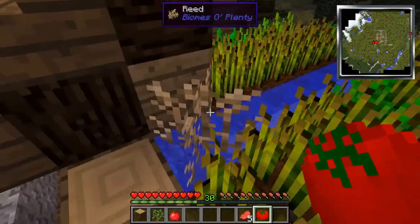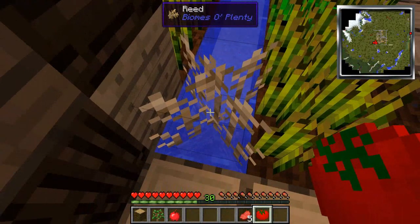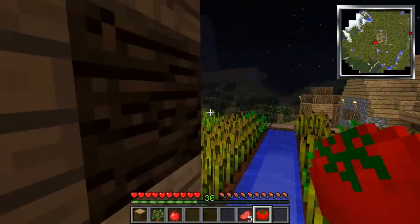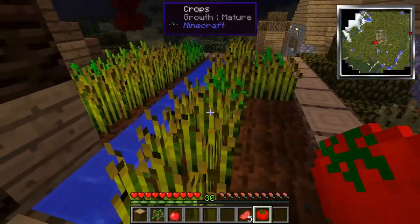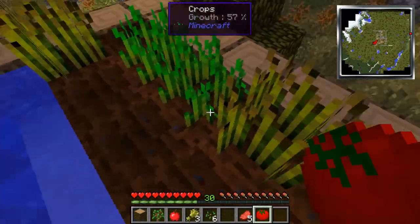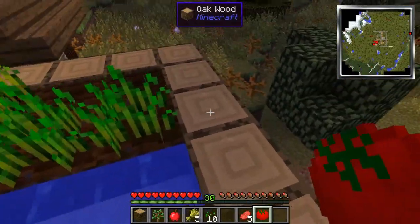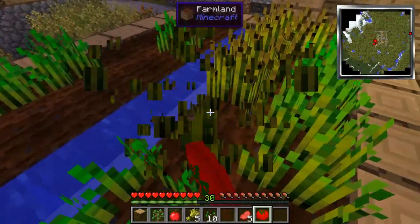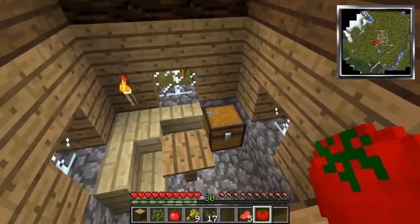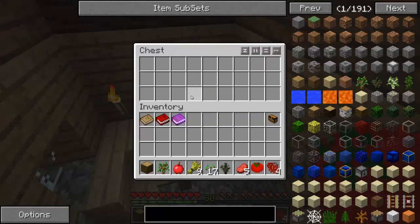I'm sure this witch appreciates her reeds. There's a lot of interesting things — she has a chest in there too. I broke the reeds and it disappeared — I guess that's not the way you do it. There's so much food in this game, which is a good thing because you get hungry really quickly. We should start looking at these chests — we have rolling berries, a spruce sapling.